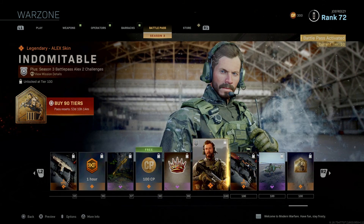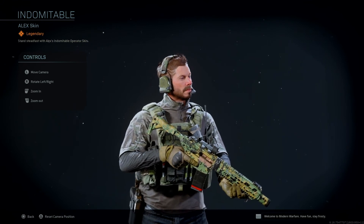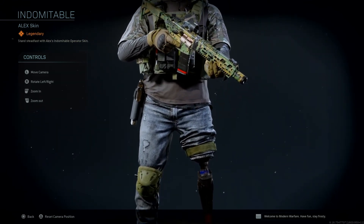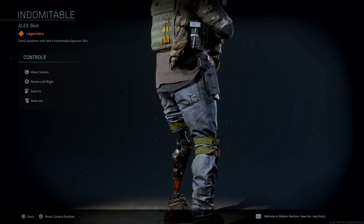And finally, tier 100 — so once you get here, it's Alex again. This is another variant of Alex; he has his mask off, he has no sunglasses, still missing that leg though, but he does look cool with ripped jeans, boots, and ready to go for some action.